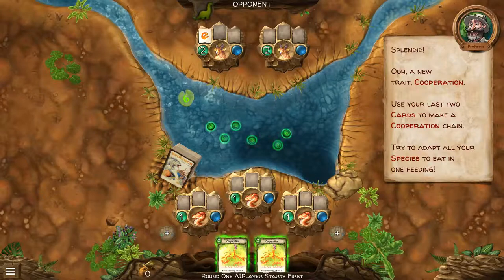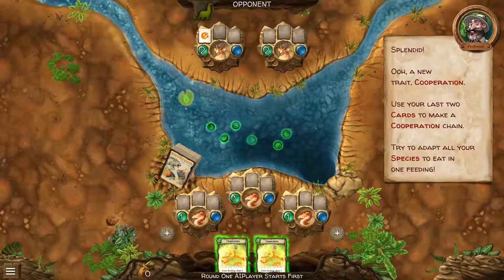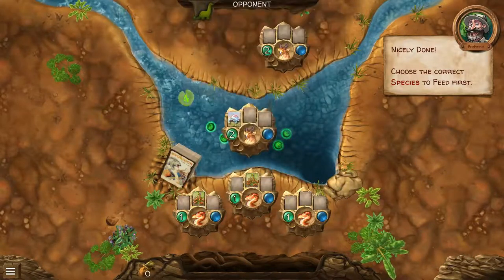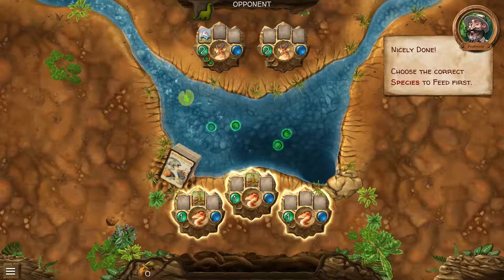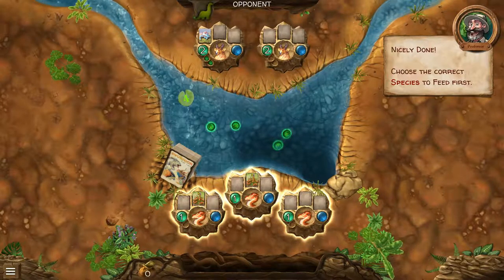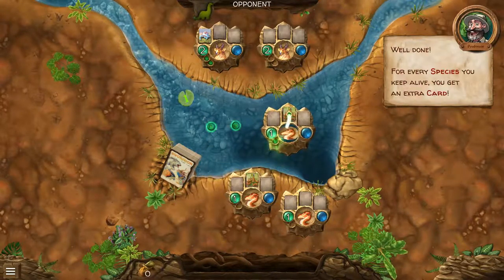New trait: Cooperation! Use your last two cards to make a cooperation chain — try to adapt all your species to eat in one feeding. So if I go bloop and bloop... nicely done. Choose the correct species you feed first. Choose this guy, because then he'll share to the right. Yum yum yum.